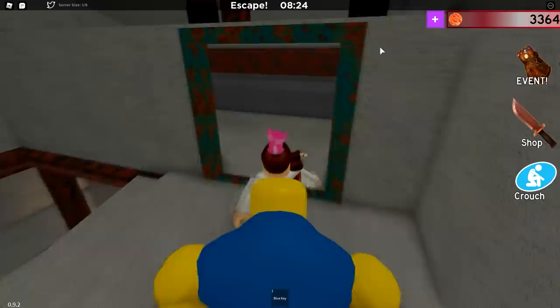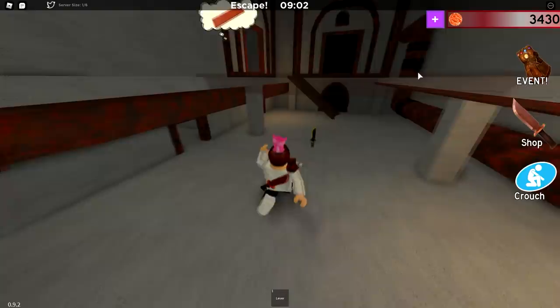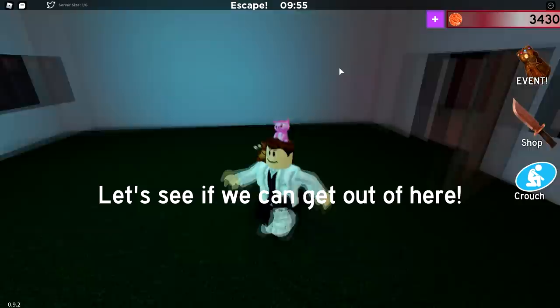Alright guys, so I actually talked with the creator of the game, Caleb, and he has now fixed the elevator glitch. So you will no longer get stuck in the elevator scene. I really appreciate that, Caleb — thanks for the quick fix. And guys, he also made sure that all players can now pick up the knife, so now the knife doesn't disappear when one player walks over it.